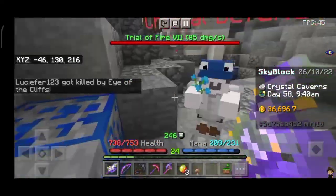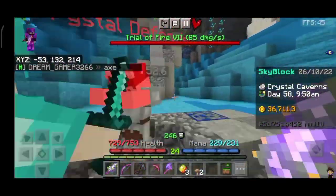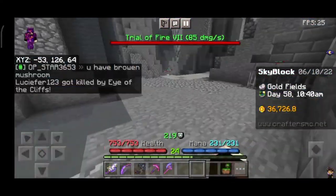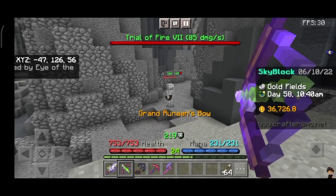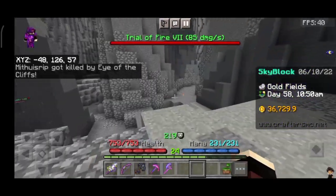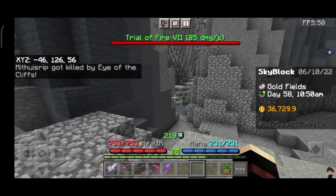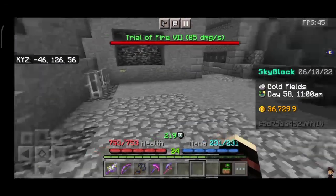Now we have to go into the gold cave, where you get the silent killer book. We've come inside the gold cave where you can get gold, iron, and the silent killer book. Kill the skeletons — about two to three thousand, I'm not sure exactly how many — and you get a silent killer book which goes on the boomerang and gives a lot of OP damage.